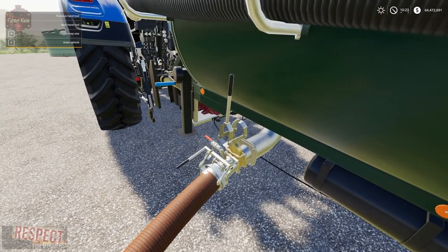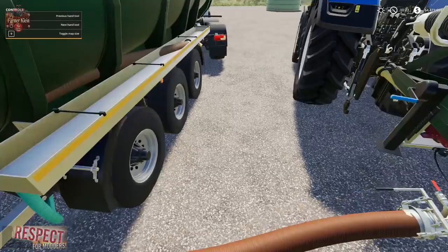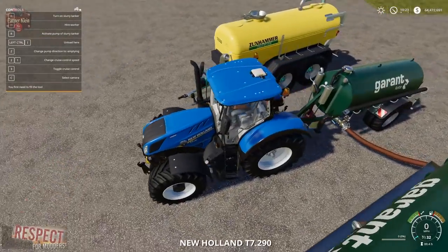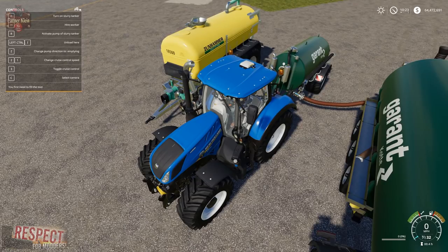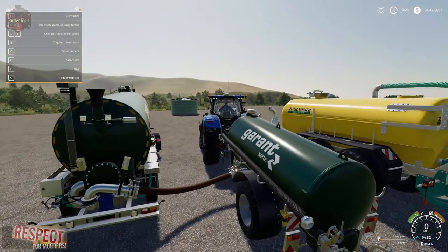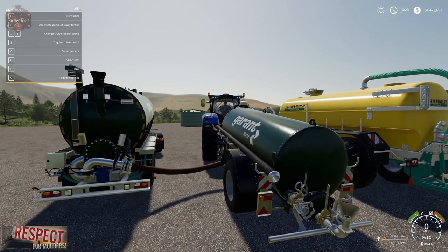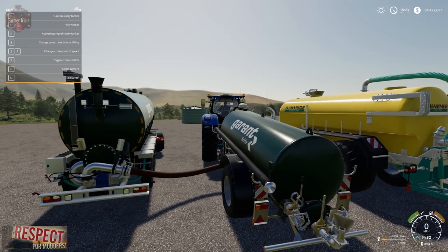This appears to have one of those valve handles, but when I put the cursor on it I don't have the open manure flow option — same with this one. If we go here to our tanker, we can activate the pump. Change direction to emptying or filling — remember if it says empty when we activate the pump, we will fill. Now I'm filling from the semi into our spreader.